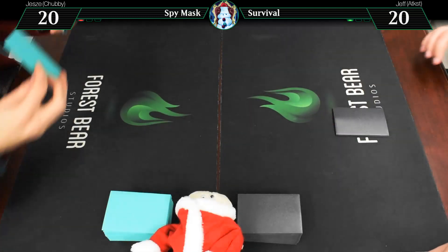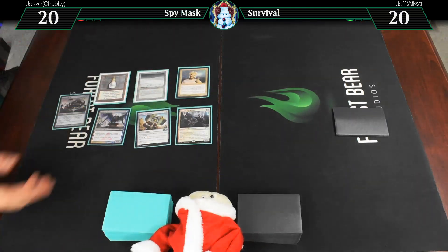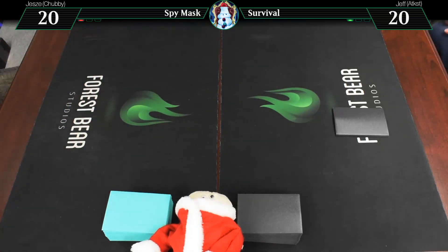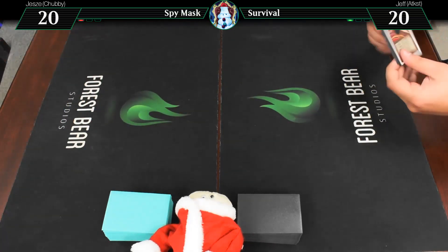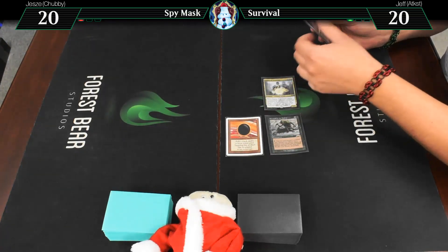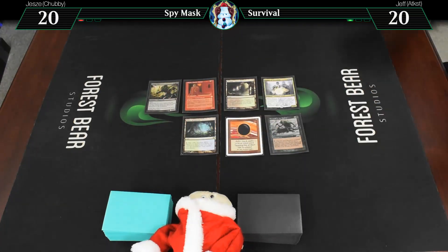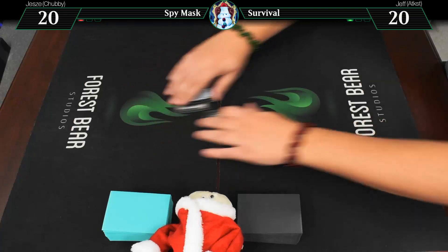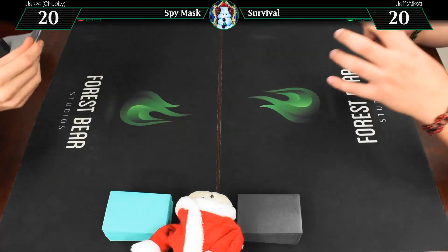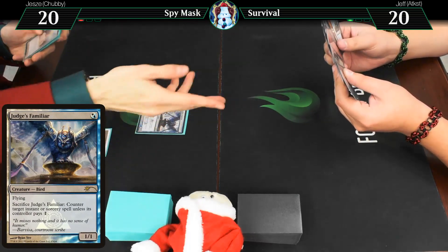Alright, game two. Show my hands — this is what I'm working with. Good. And we've got... those. Alright, so here is a Tundra, here is a Judge's Familiar, here is a Mox Pearl. Go.